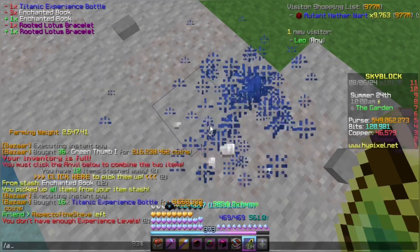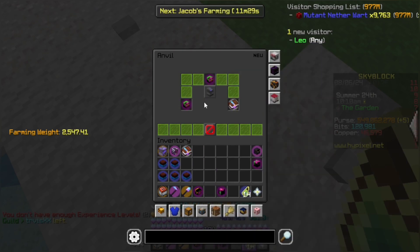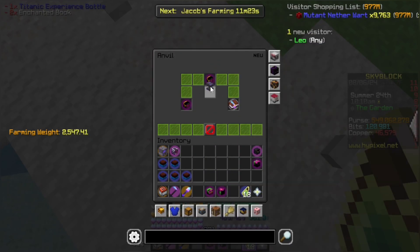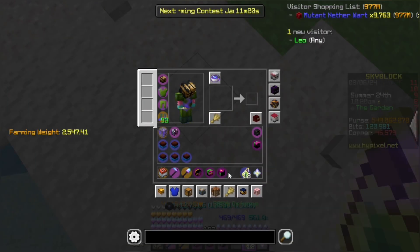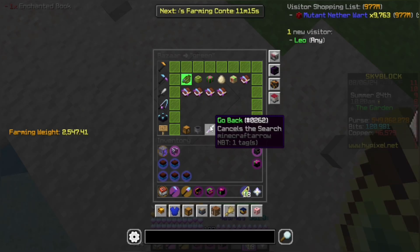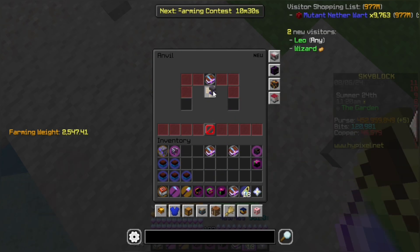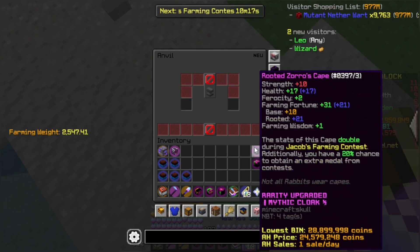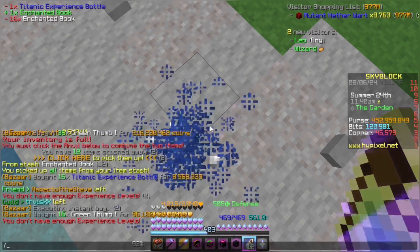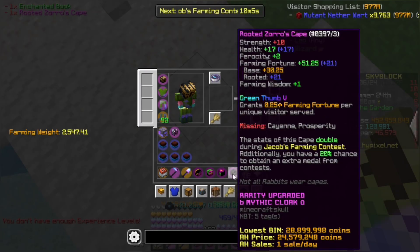And finally, there we go — green thumb 5 on my bracelet. There we go, green thumb 5 on my belt, and splash one more titanic. Green thumb 5 on my necklace. And now I just have to do all of that again for my zhoroscape. And there we go — that is green thumb 5 book, and that is the zhoroscape with green thumb 5. Of course, we don't have enough levels — why would we ever, right? There we go, green thumb 5 on my zhoroscape as well. And that is the full equipment done.